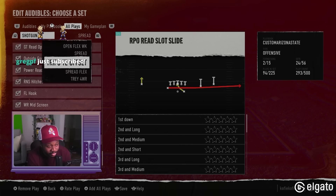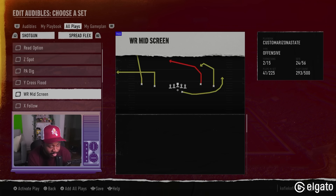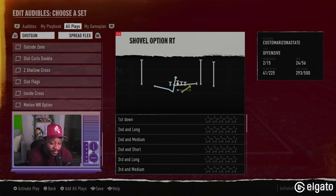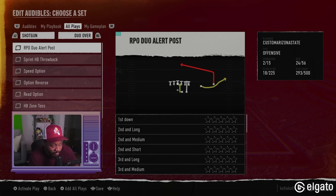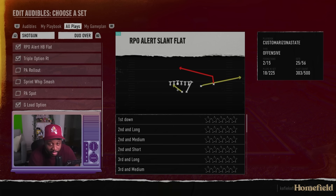That was a lot of plays. Trips tight end offset — no. Spread flex — I do like spread flex. Back in NCAA 14, the shovel option was introduced. It wasn't the easiest, it was a very risky play, but it was fun if you wanted to shovel option your way down the field. I'm gonna skip it for now. Trey, four wide receivers — nothing I would do here. Duo over, RPO duo alert, option revert — I'm intrigued by this play call. Triple option, whip smash. I'm at 303 plays.